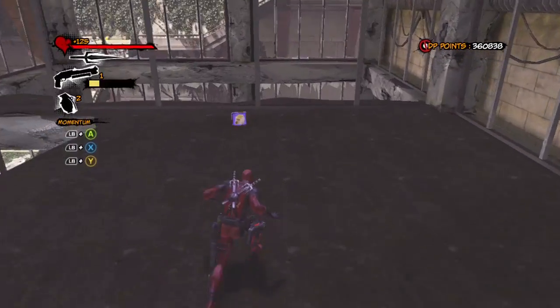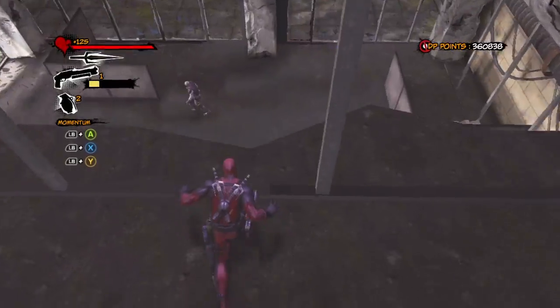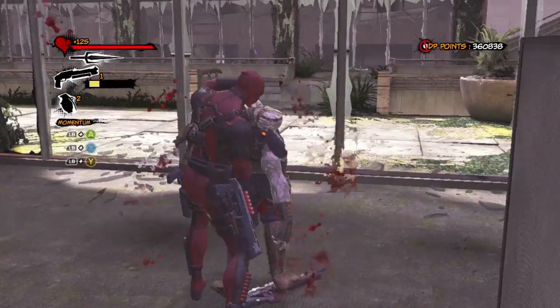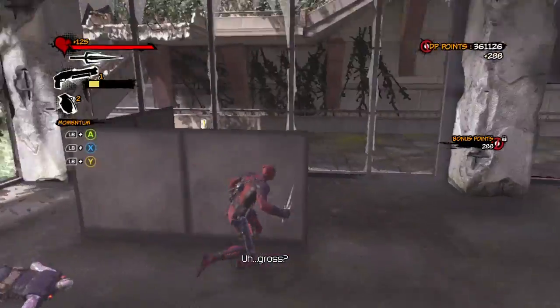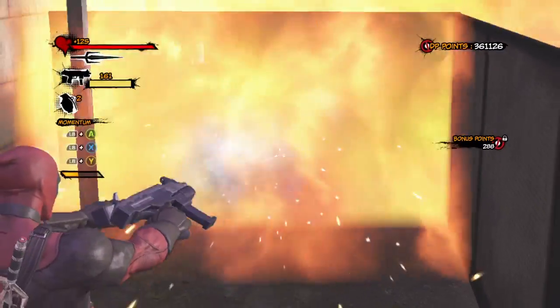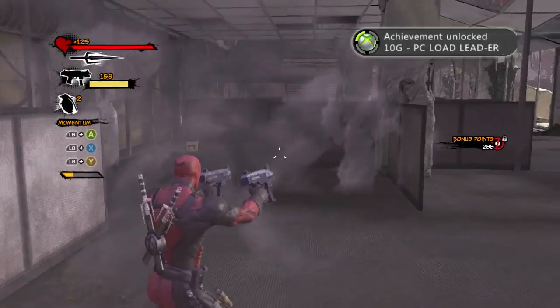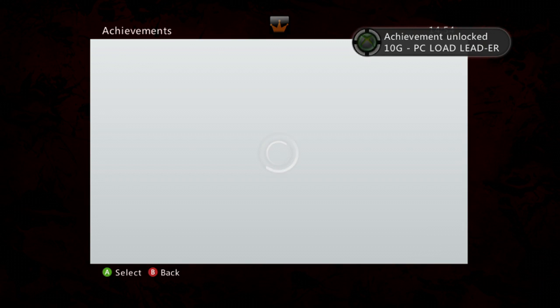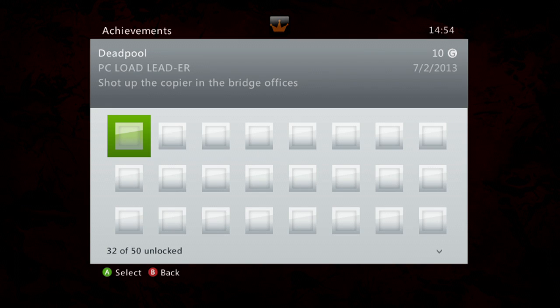Shortly after that, you're gonna walk up this ramp and walk on this ceiling here. Watch out for this guy — I kill him anyway. You don't need to kill him, but I'm just gonna slide him in the back and the neck. All the way in this back left-hand corner is a copy machine. Once you shoot the wall like I did — you can shoot it or melee it, whatever — for another 10 gamer score. PC Load Letter, I don't know. Literally five seconds from the last achievement: shot up the copier in the bridge offices.